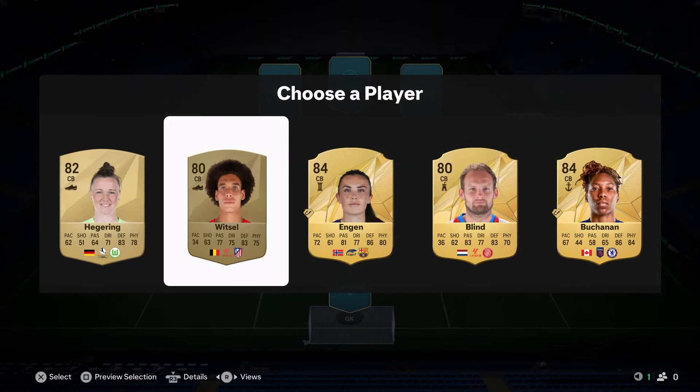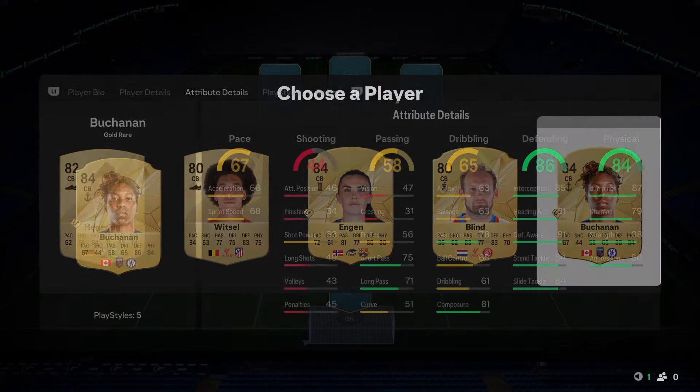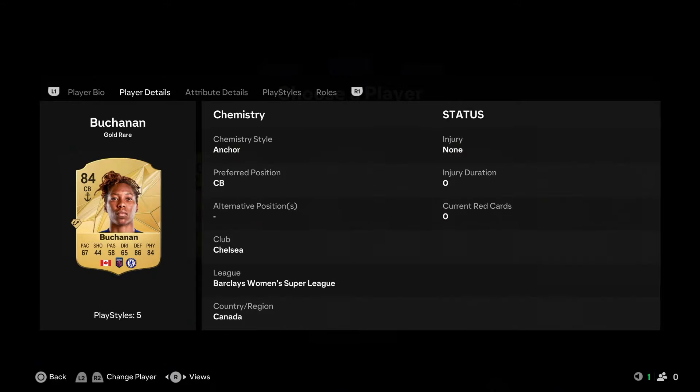We get 89-rated Lucio - perfect for Brema's chemistry, gets that Brazilian link and the Serie link. Would be great to see some icons in this draft as well. I've had Engel before but she is the best out of the selection of players we're given.